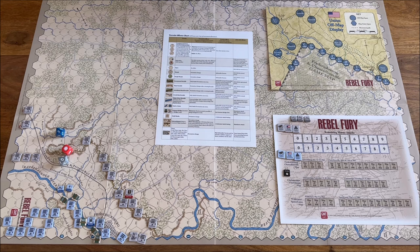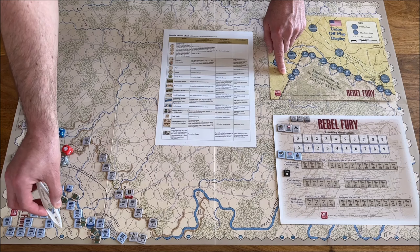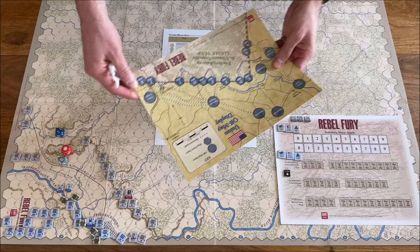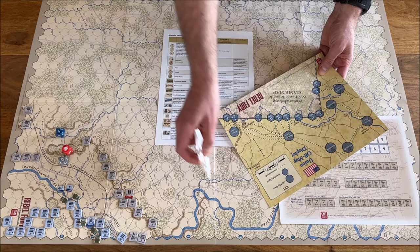Two more components: we have the off-map display, which in this first volume is only for the Union. The circles are off-map spaces and the hexes are the entry spaces. Only this map in this volume has an off-map section. So there's a possibility for Union forces to be off-map and then enter the map during the scenario.